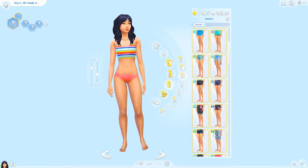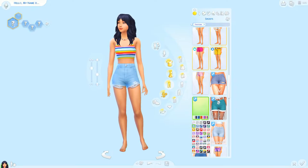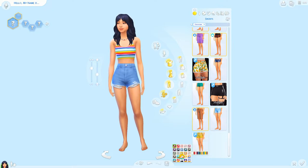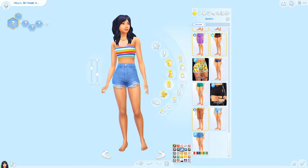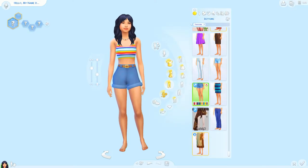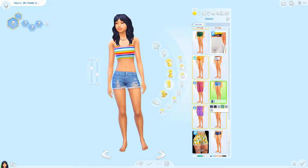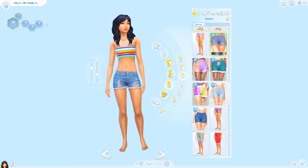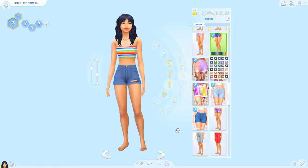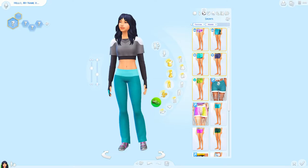I finished making her off camera and set out her aspirations and traits. She has the Curator aspiration, which is one of the nature aspirations about collecting lots of different things — that should fit in nicely with all the scavenging. She's also outdoorsy, and I think she might be cheerful too.